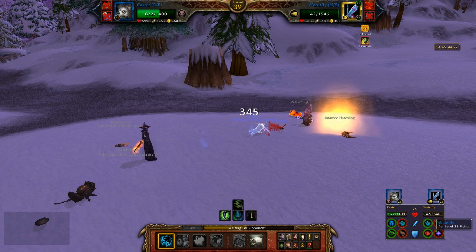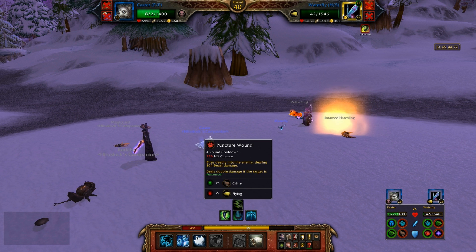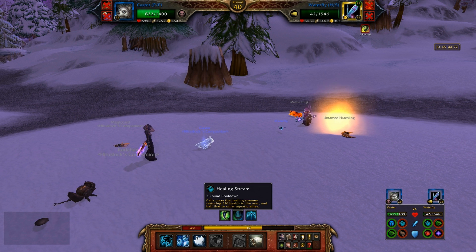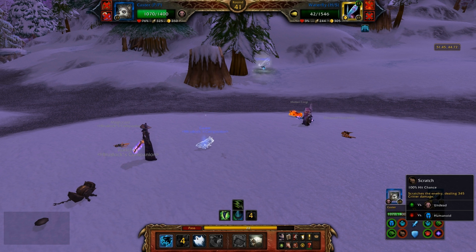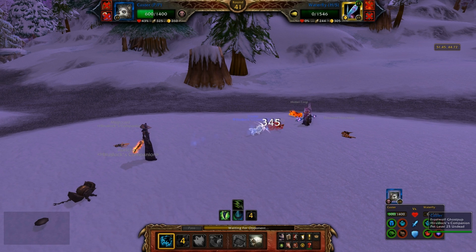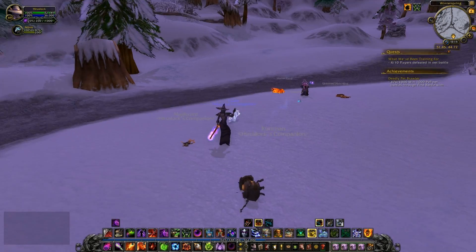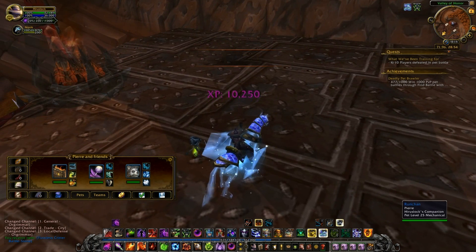I'm gonna hit him with a Scratch. Oh, I forgot he had that heal. Stupid add-on, why didn't you tell me he had the heal? I totally forgot about it. I'm going to assume he's gonna fly up in the air so I'll use my heal, and then scratch him one more time, play it safe. I could have just gone for a Ghostly Bite too just to rub it in, but Scratch also hits for a lot because Caster is pretty strong. Alright, first win on this team — I wasn't expecting this team to really win much, to be honest.